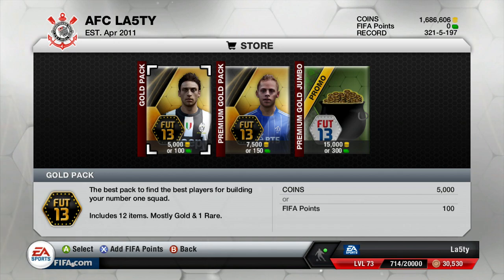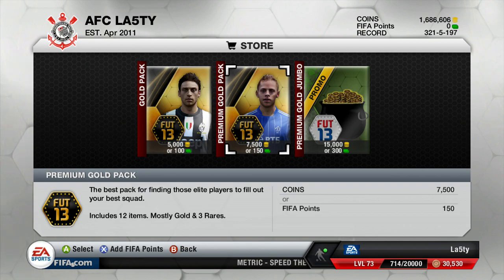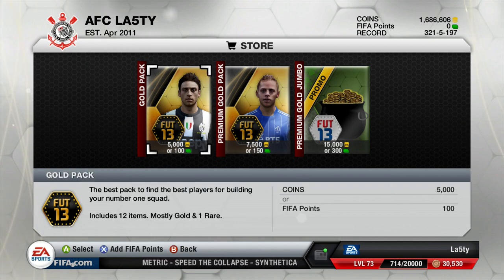Hey, what's going on guys, it's Lasty here and today we're back with another live pack opening video. As you can see over on the right here, we have got five premium gold jumbo packs to open for St. Patrick's Day. EA has done these special packs — they're just pretty much twice the size of normal gold packs. I have been provided the coins by my coin sponsor, UT Coin Shop, who help me provide you with this extra video this week.